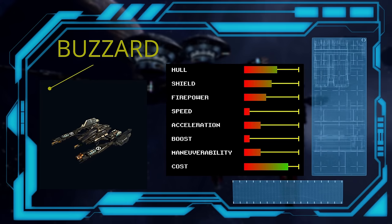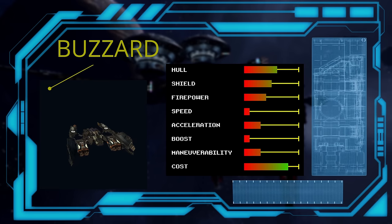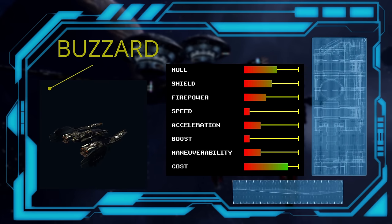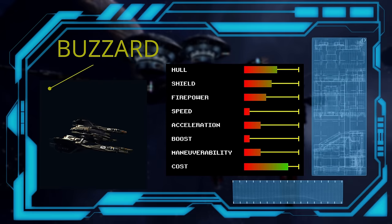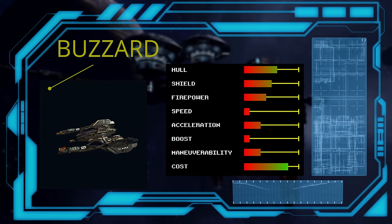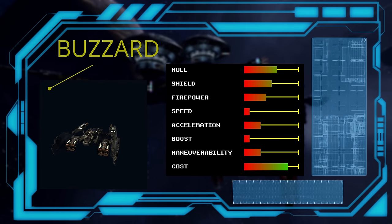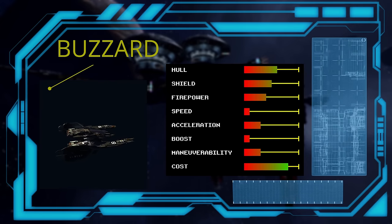Once you unlock the military license, you'll have access to the Teladi's second fighter, the Buzzard. It gains a third gun and some extra hull but sacrifices a lot of speed. It's not the slowest, but it comes really close to the bottom of that category. As a frontline fighter, it's definitely not the best, but it is cheap so it does have that going for it.